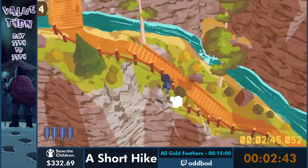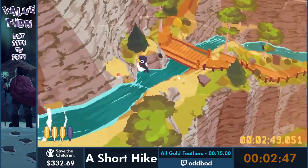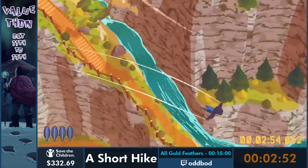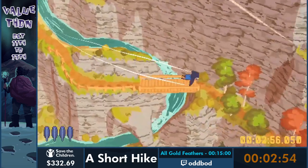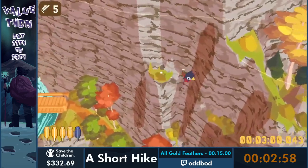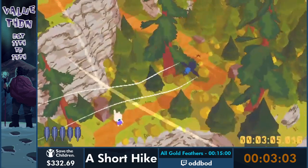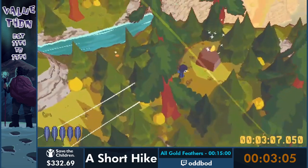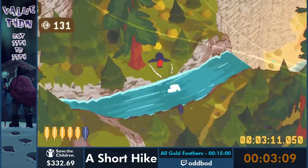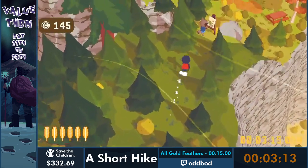That was the fourth feather, and up here there's another shell. Right here you can see the main movement thing of this game - carrying over momentum into glides. You saw me nose-dive downwards to build speed, and that speed I can carry over into glides. That's pretty much the main movement technique: to optimize this game you want to build as much speed as possible in as many sections as possible and keep it for as long as possible.